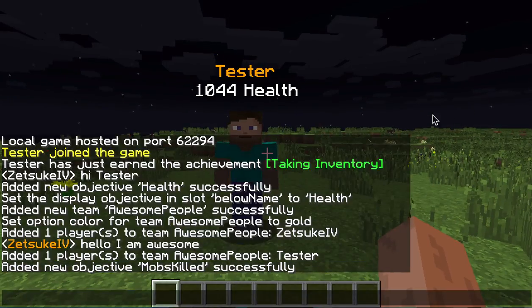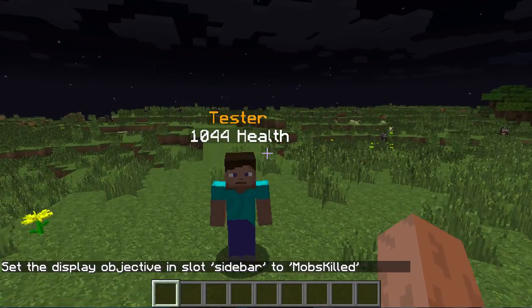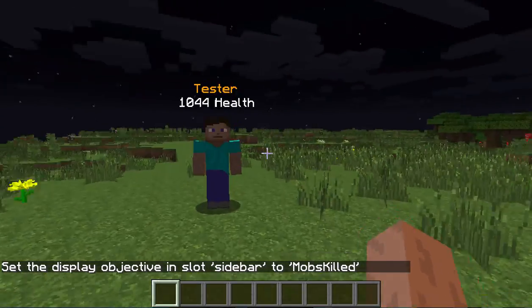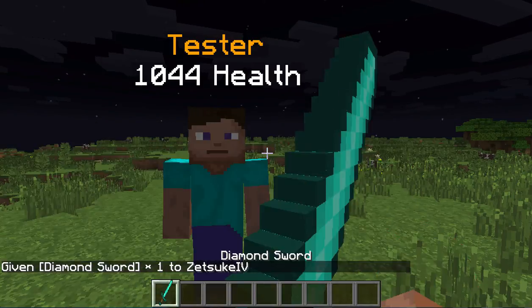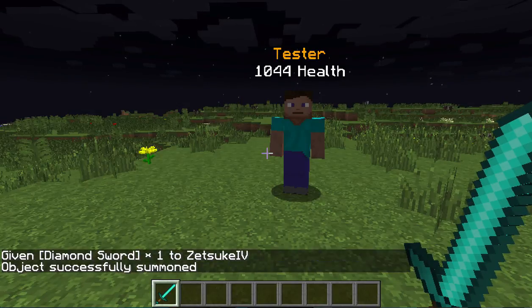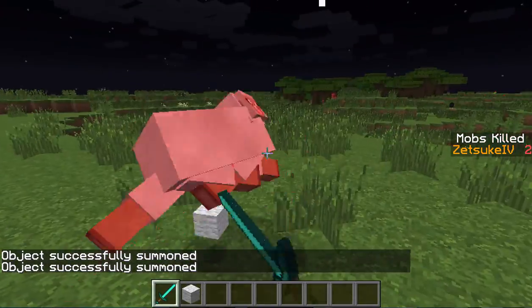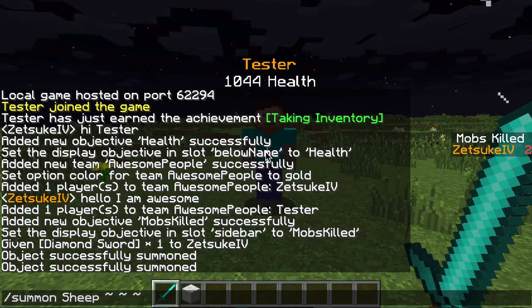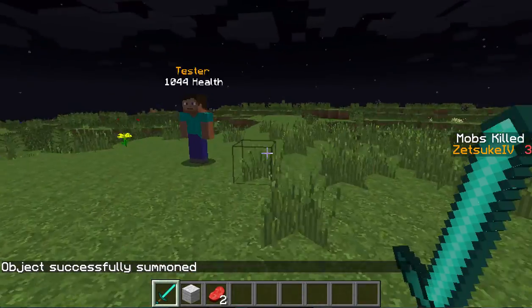If I make it on the sidebar, you're going to see it on the right side. So scoreboard objective sidebar mobKilled. It should show on the sidebar, but there's nothing because none of us has a kill yet. I'm going to summon some mobs - sheep. And now we have one kill. Just find another sheep, now we have two kills. You can do any mob, like a cow. And now I'm going to kill a cow - and now I have three kills.